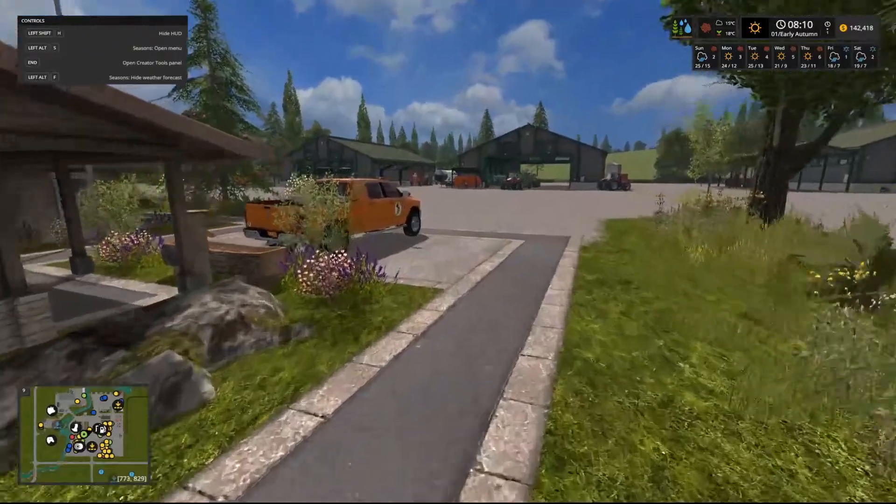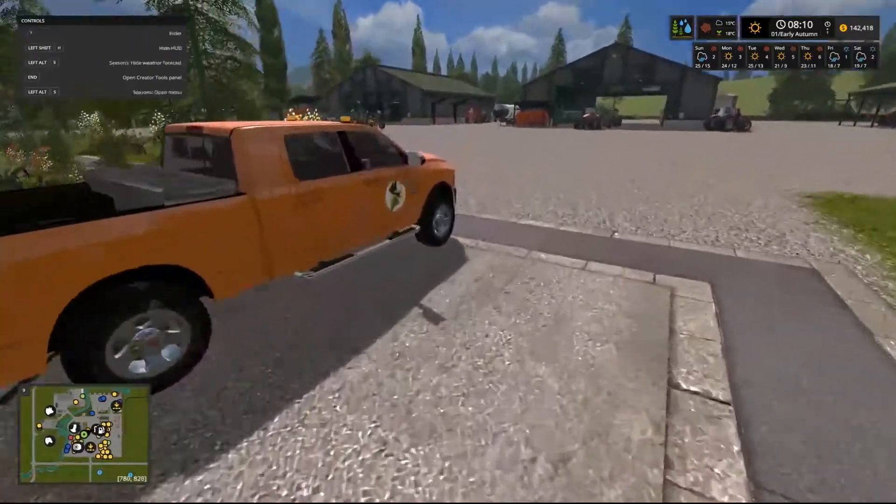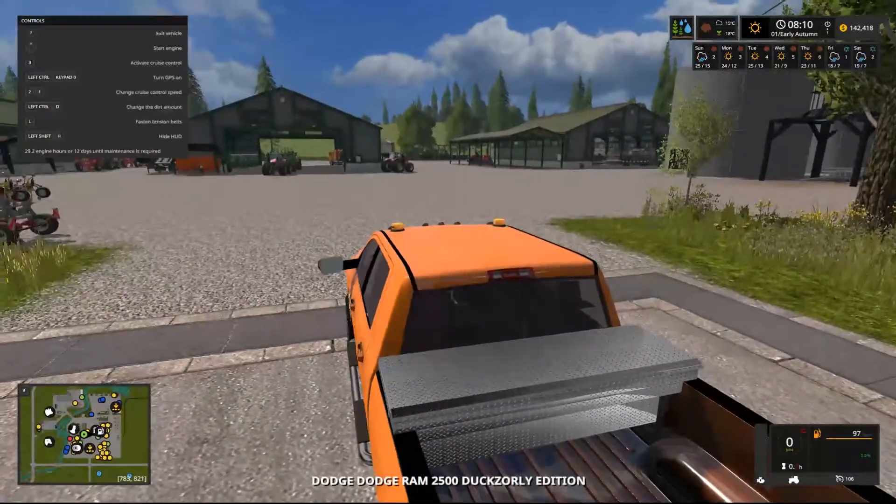So what we're going to do is we're going to take the Dodge over to the BGA, grab one of the Macs and head over to the store and purchase some trailers.